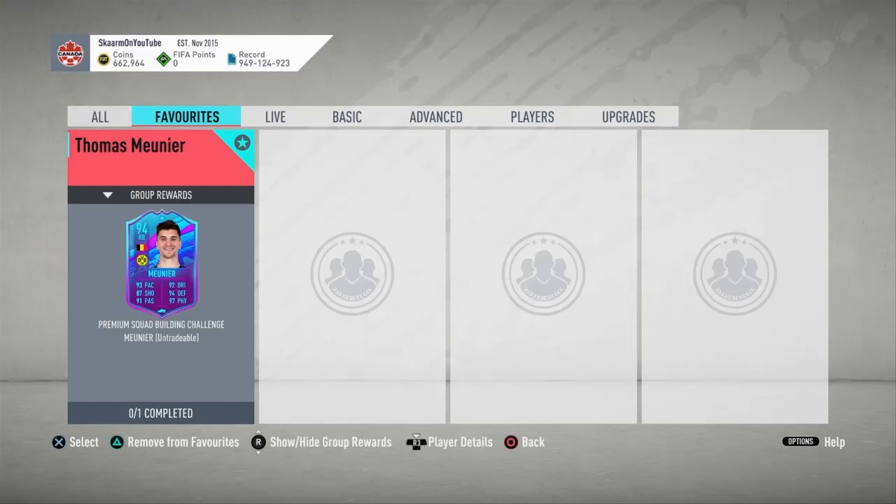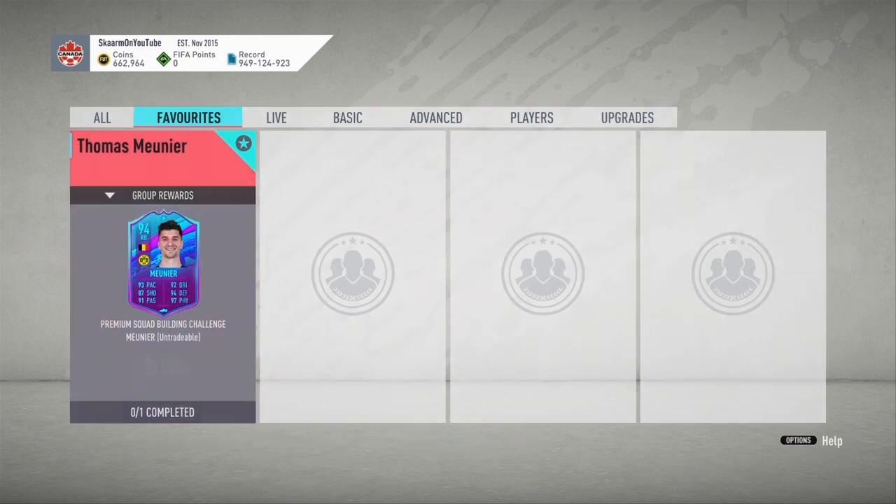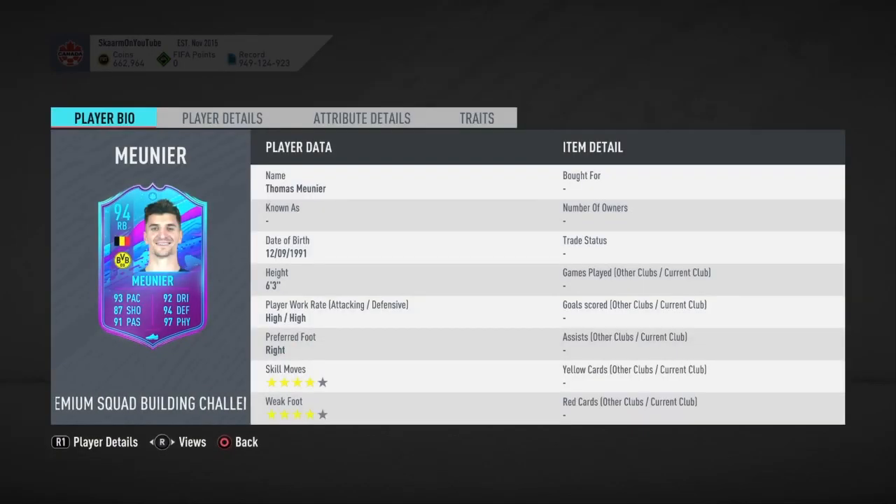What is up guys, it is Skarm, and for today's video I'm going to be completing the premium squad building challenge for Thomas Meunier. He is a new transfer card from PSG to Dortmund, and he is a 94-rated right back card — six foot three, high/high work rates, right footed, four star four star — so far looking pretty good.